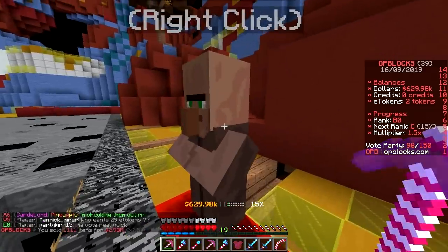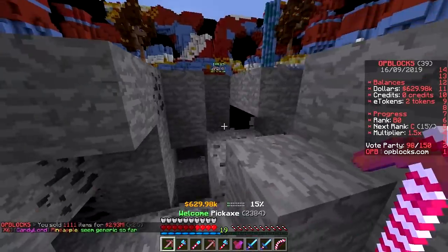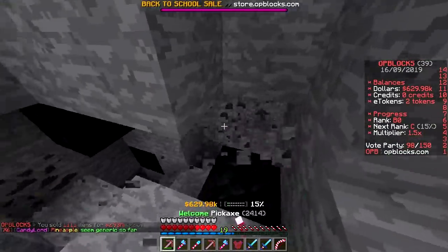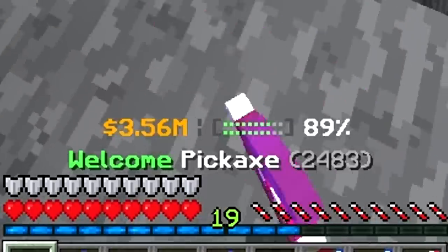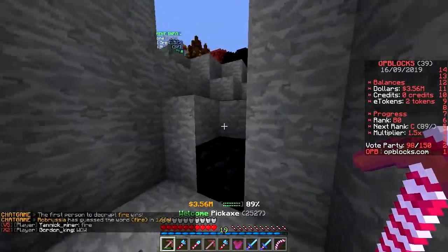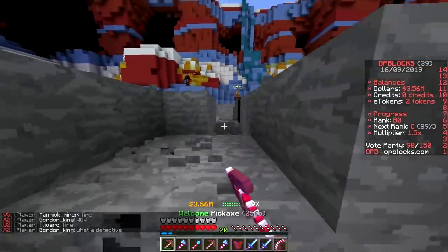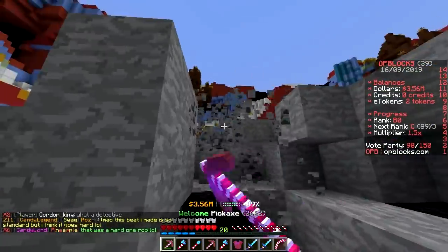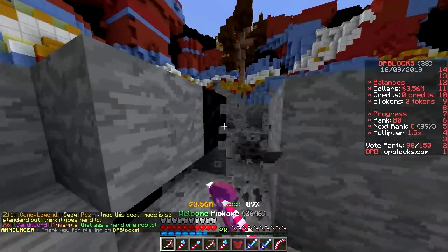Sell — three million dollars! At the bottom I'm already 89% toward rank C. The ranking up is just based on dollars earned — that's how prison works. You get in, it's tough, you gotta make money and then bribe the guards.